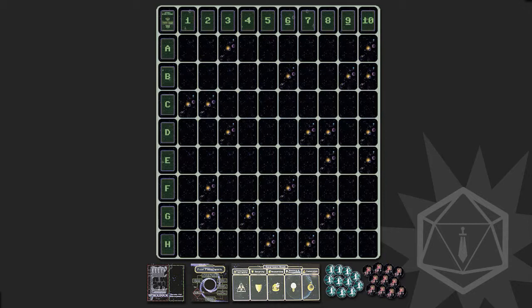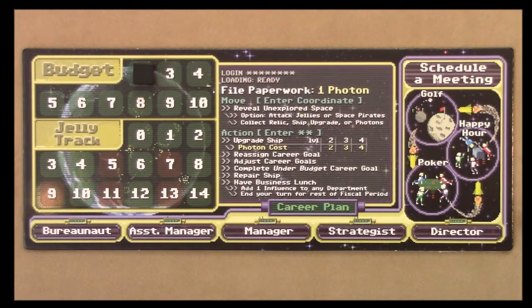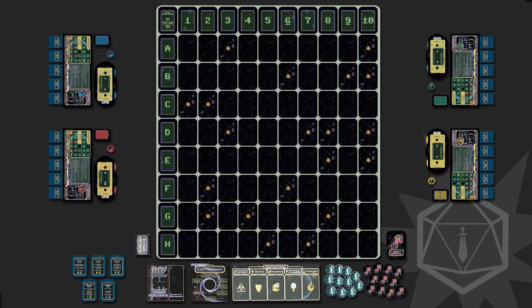Shuffle the jelly cards and place them near the space grid forming a draw pile, and also place the replacement space and solar system cards near the play area. Each player takes a player board, a space phone dial, 2 spaceship tokens, a schedule meeting token, and 18 influence cards of their chosen color. Place a black cube on the 0 space of the jelly track and another on the 2 space of the budget track on your player board. Shuffle the career goals deck and deal 5 to each player, who should look at them, arrange them in the order of their choice, and place them beneath each of the ranked positions on the bottom of their player board. Draw 5 more career goals and place them near the space grid forming the career goal pool. Each player should now place their spaceship on its level 1 side on the space dock board in the ready for deployment section.